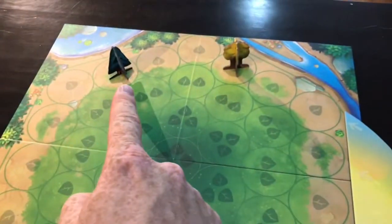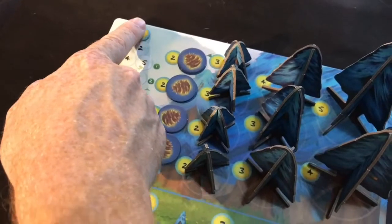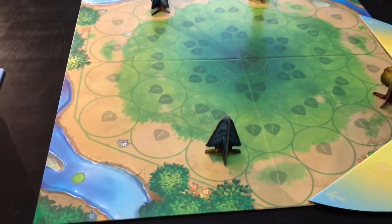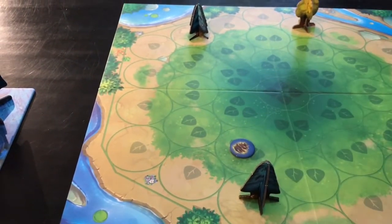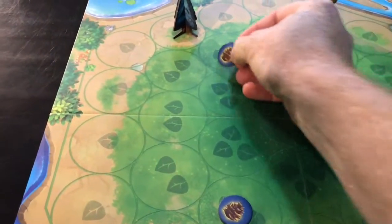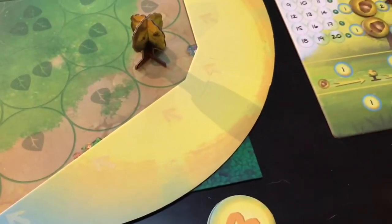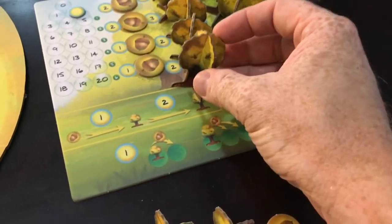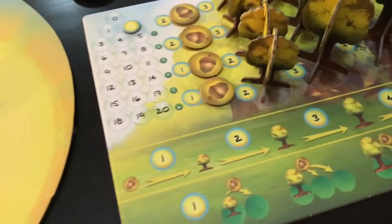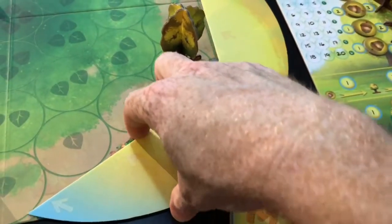Blue has one point there and one point there. The sun's going this direction. Yellow has one point there and one point there, so both of them will get two points. Blue will use his two points: one point to plant a seed there, and his other point to plant a seed there — that's his two light points both used. Yellow also has two light points and he's going to use them to grow this tree. That cost two points. This one should come back here but there's no space, so that gets thrown back into the box. First player switches hands so yellow will go first next.